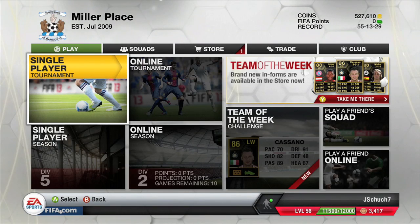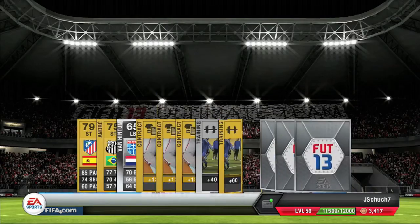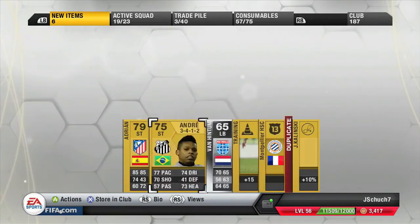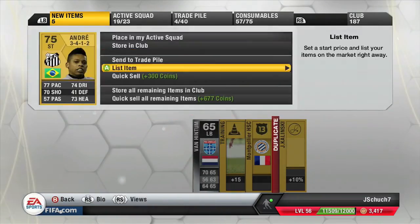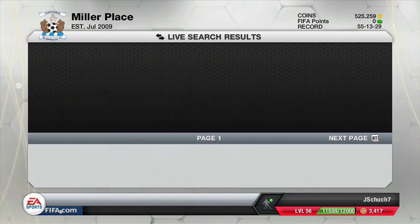Welcome to episode 19 of my ultimate team journey around the world. We get our free pre-order pack here and we pull a gold on, so we should be able to make hopefully around a thousand coins or so off of this pack, which would be a nice little haul, as these packs have typically been extremely disappointing.